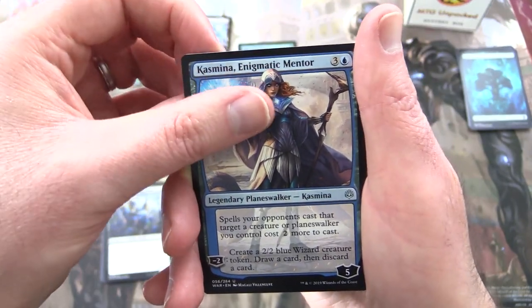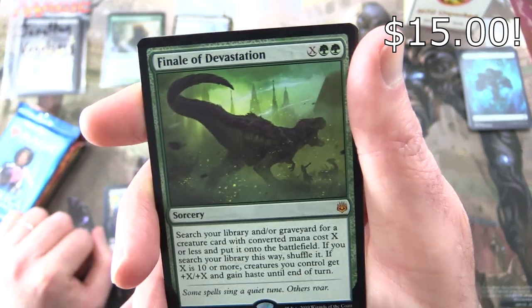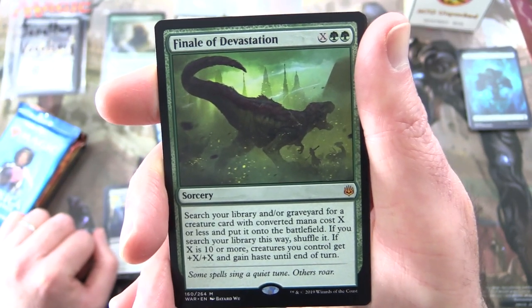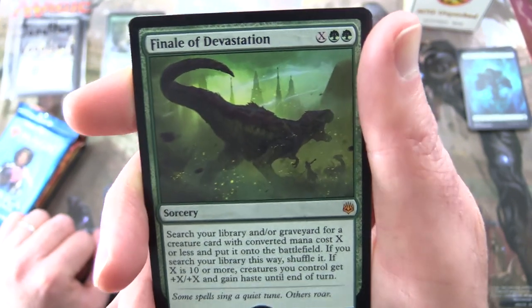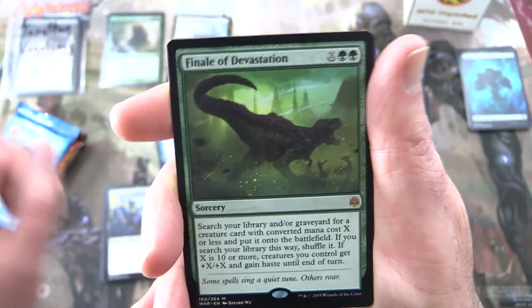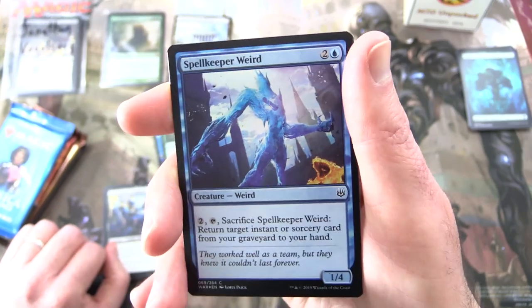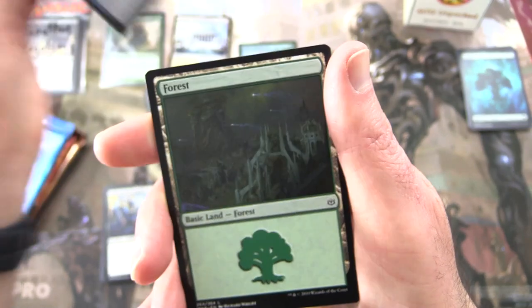Kismina, Enigmatic Mentor — a Planeswalker — and a Mythic: Finale of Devastation! This is very much on theme. Sorcery for X and two green — search a library and/or graveyard for a creature card with converted mana cost X or less and put it onto the battlefield. If you search your library, shuffle it. But if X is 10 or more, creatures you control get +X/+X and gain haste until end of turn. That right there is a total game finisher. And a foil Spell Keeper Weird — this little bloke from the other card is making an appearance, that's cool.